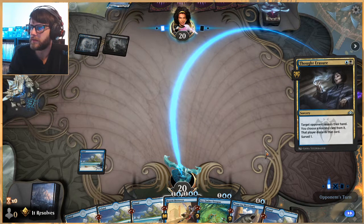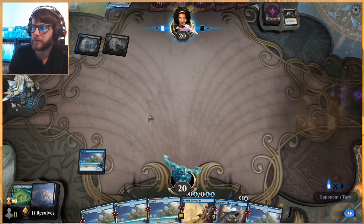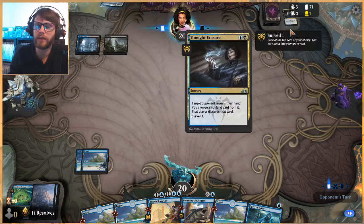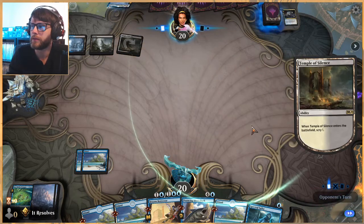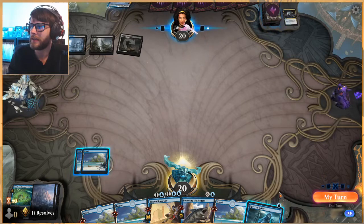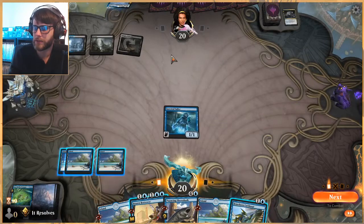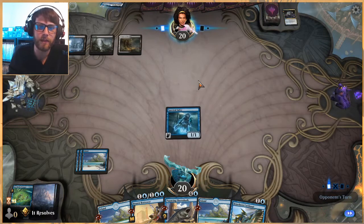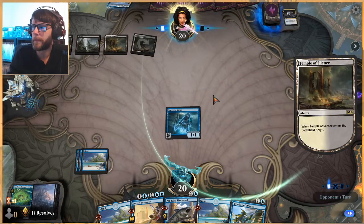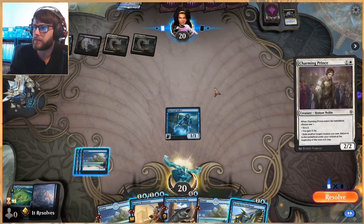They take the Octopus which makes a lot of sense. Another great reason not to go down on resources against a deck like this is that Thought Erasure is a very common card in these control lists — you don't really want to go down on resources when you know you're probably going to be doing so already. We'll flash out the Sailor; chances are they're going to have some removal spells. We'll see what happens.